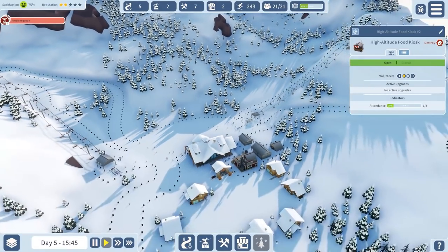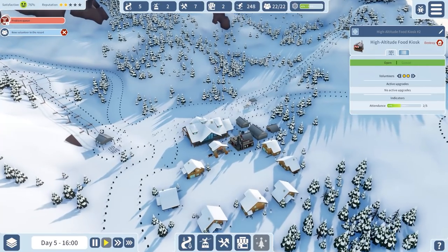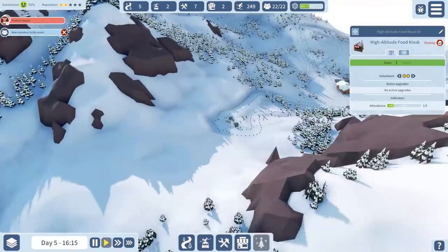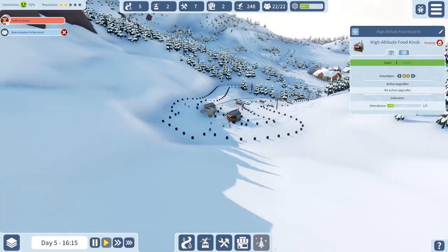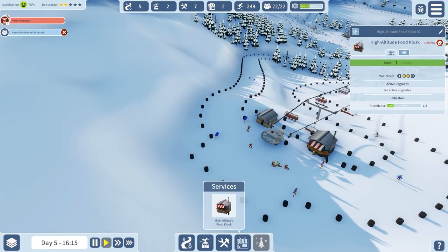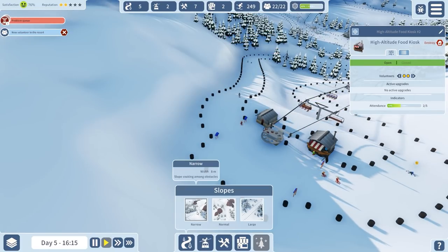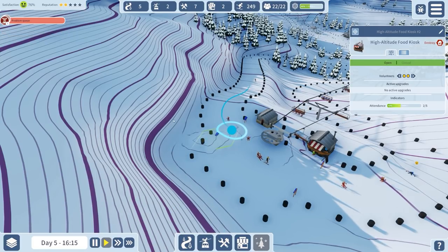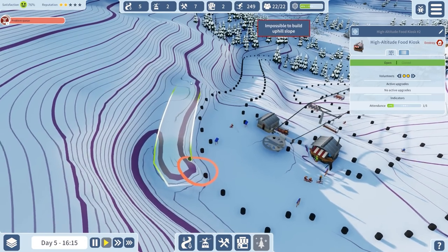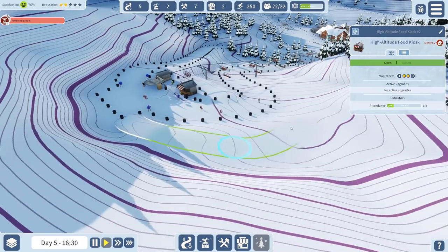We have five slopes: one easy, two average, one difficult, and one very difficult. Can I get another slope in here? I think I probably can. Not going to have a normal slope but I think we can fit a narrow one in here. Sadly not - I thought we would have been able to curve round there but apparently that is not the case.